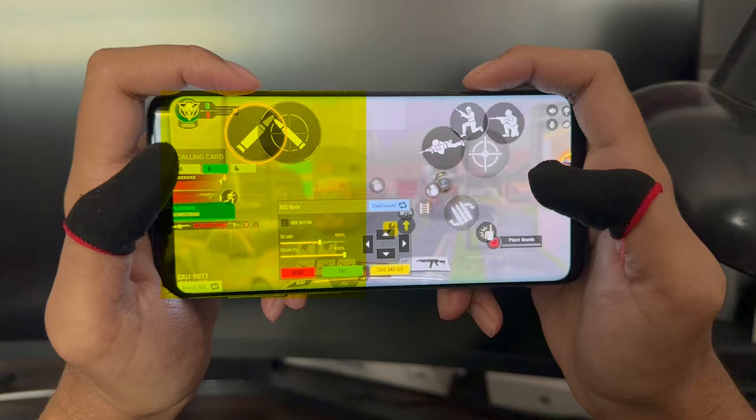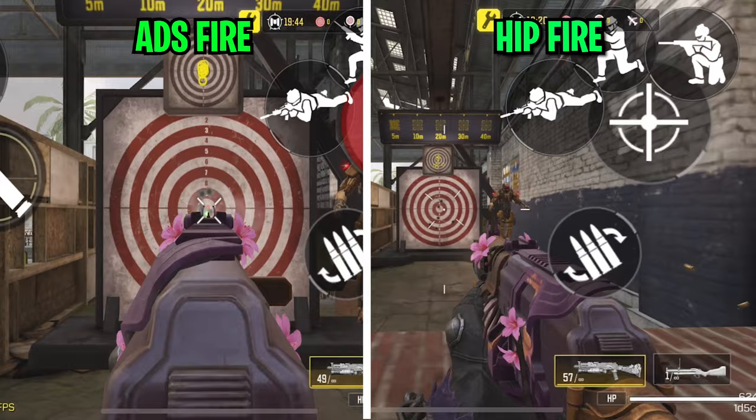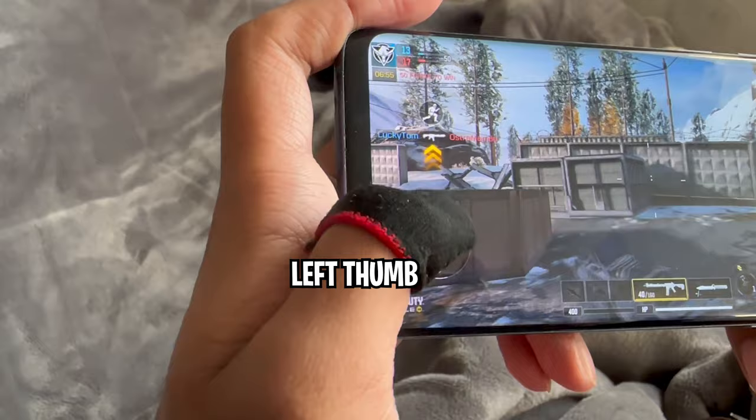For the left side of the screen, it's pretty straightforward because we don't have a lot of buttons on that side. Basically, we're gonna be using our left index finger for the two fire buttons on the top — that means this finger is gonna be used for hip firing and ADS fire as well. And obviously, the only thing our left thumb is gonna do is control our joystick.